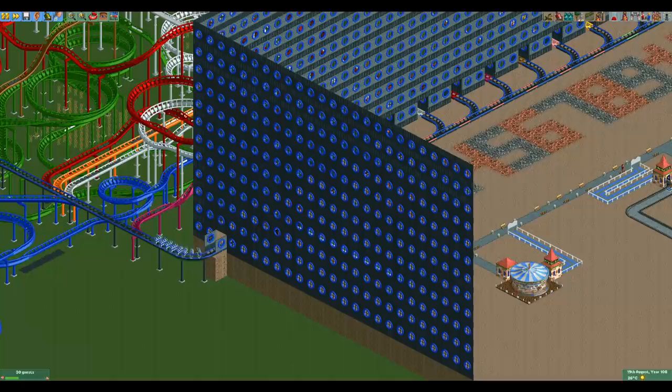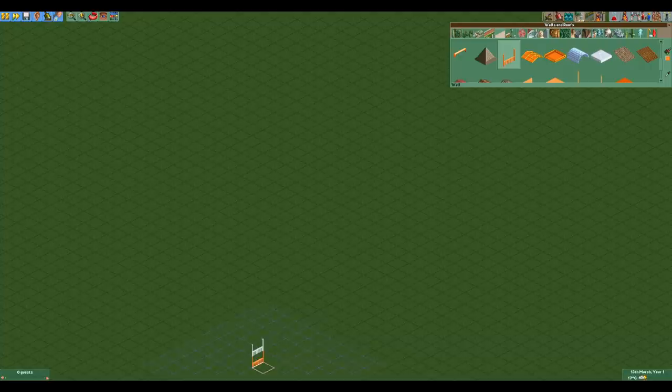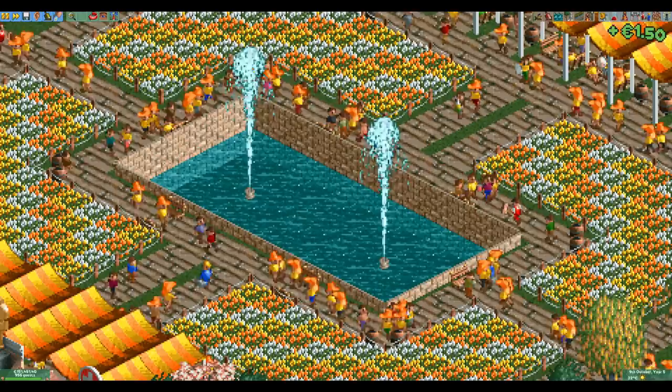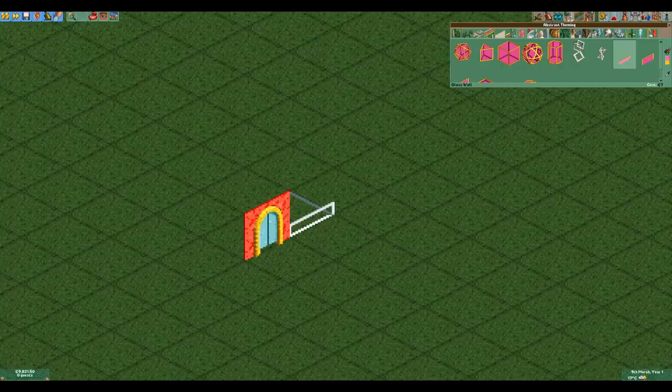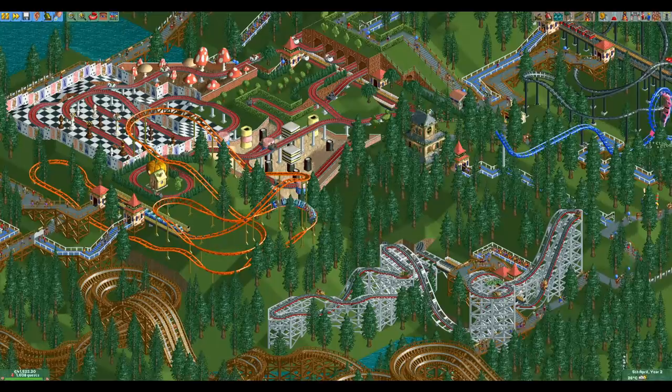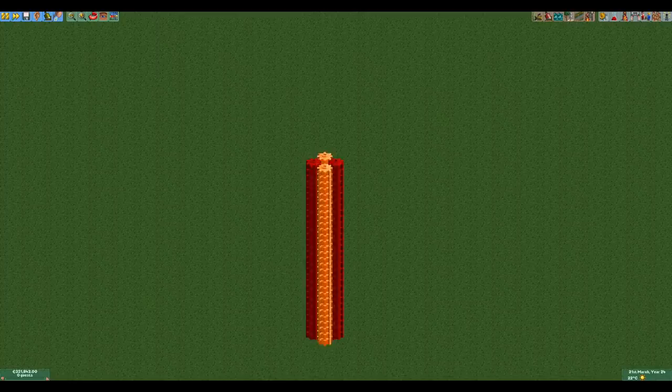Now we're almost done but there is still one thing that's missing: walls. Both cogwheels and PATH allow for walls to be placed on the same tile, and since scenery has no support limit we can place those walls all the way to the height limit of the game. The doorway is a very expensive wall at 25 euros but we can do better. Once again we need to look at the smallest items as they are usually the most expensive for their size. The lowest glass wall is a quarter of the height of the doorway, but at 7 euros it is slightly more than a quarter of the price. Building these walls all the way up adds another 56 euros per unit.